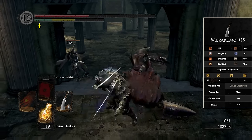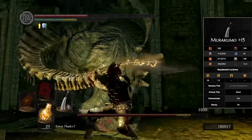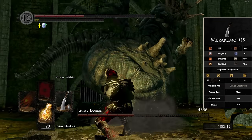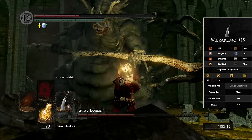The only downside about the Murakumo is that it has a 28 strength requirement but only gets C-scaling in strength. So there are going to be a bunch of wasted stats, but the weapon is so easy to use and you can output a lot of damage. I definitely recommend paying a trip to Shiva the East and picking yourself up a Murakumo.